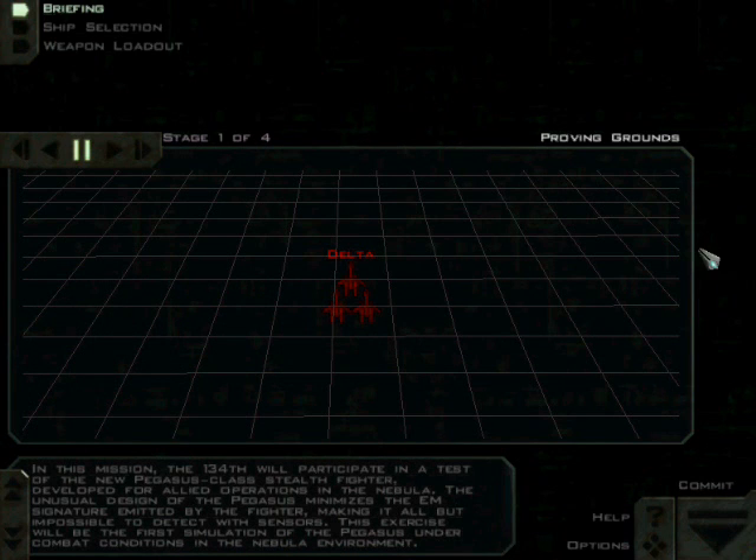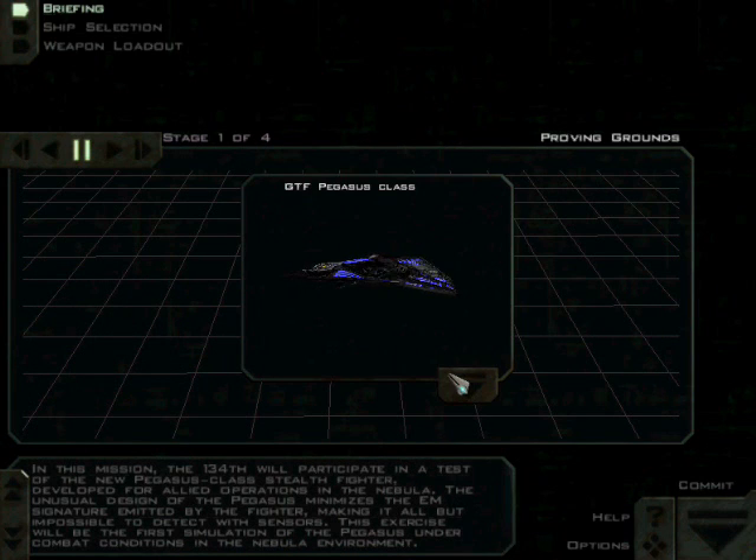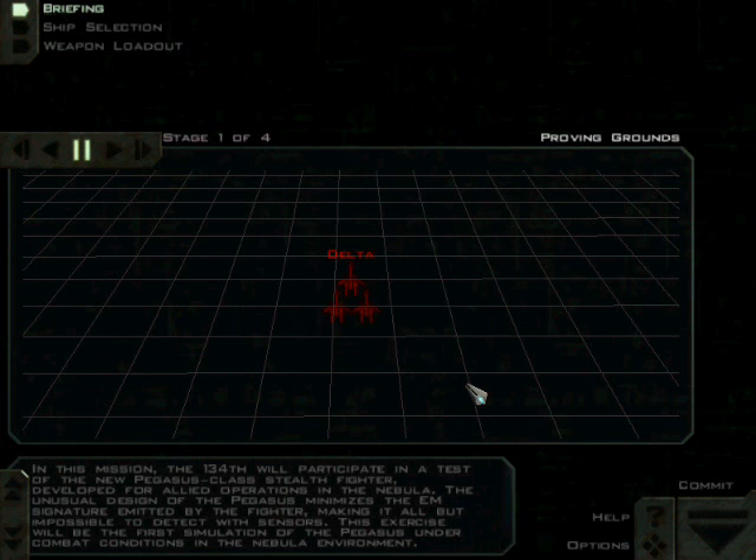In this mission the 134th will participate in a test of the new Pegasus class stealth fighter developed for allied operations in the nebula. The unusual design of the Pegasus minimizes the EM signature emitted by the fighter, making it all but impossible to detect with sensors. This exercise will be the first simulation of the Pegasus under combat conditions in the nebula environment.